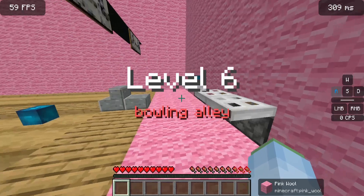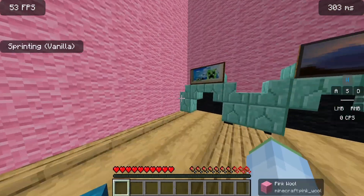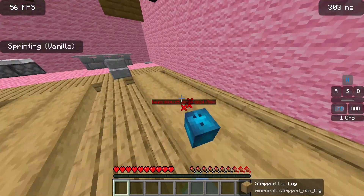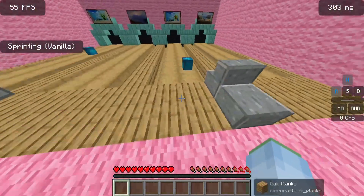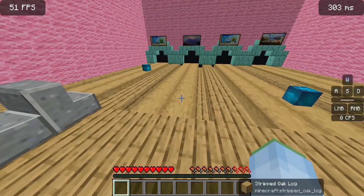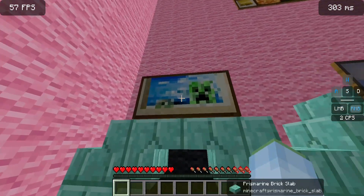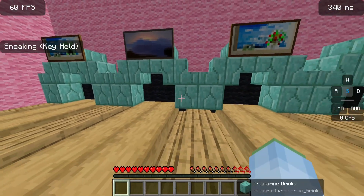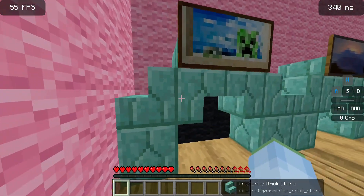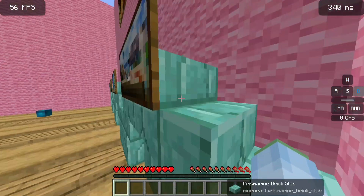We'll move on to the bowling alley. They've used player heads as the bowling balls — that's nice. Nothing's hidden over here. Nothing's hidden around here, good to know. Let's check over here. What's that big painting up there? Nothing under there, nothing on top. Nothing on top of the bowling alley area.